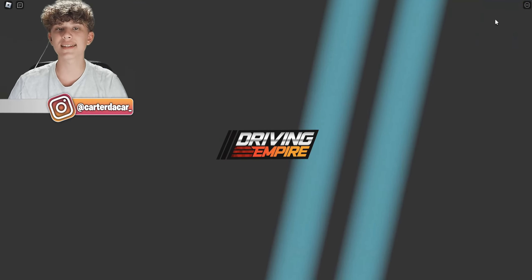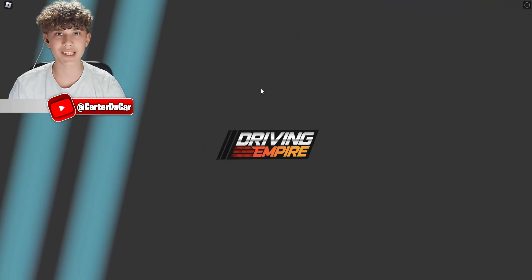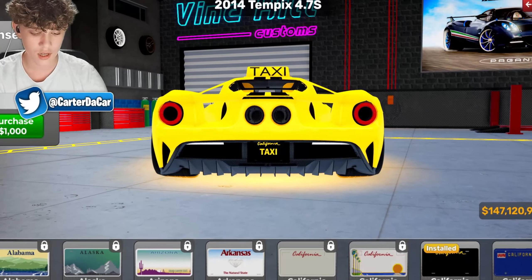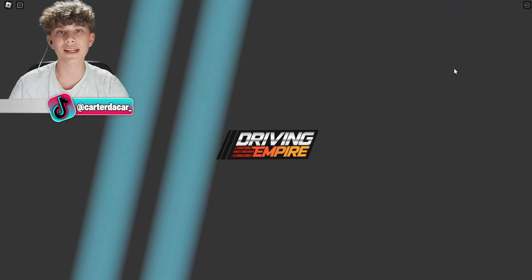Look at our taxi car! We need a taxi license plate — let's see if there's a special taxi plate. There's no taxi plate but there's a yellow one. We'll call it Taxi GT. So this is the Ford GT, the Taxi GT — the ultimate taxi in Driving Empire. Active aero, very nice.